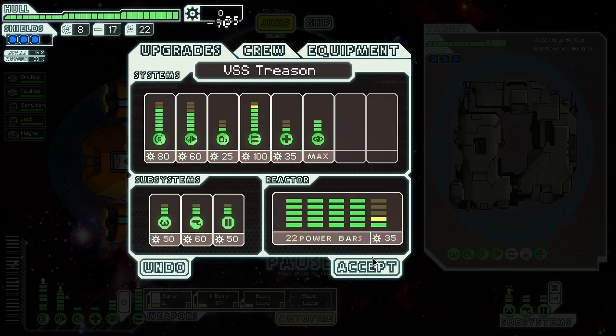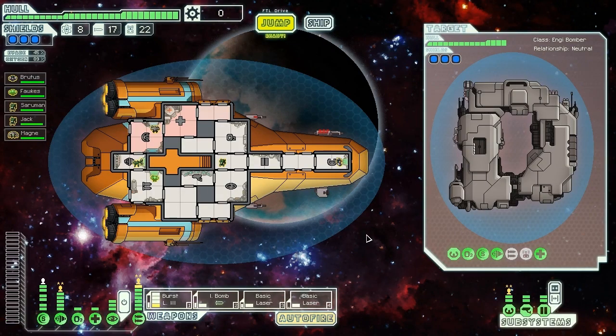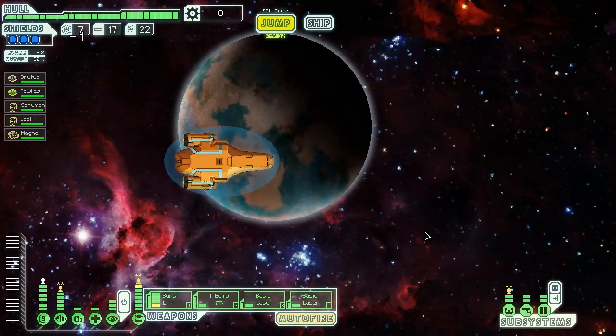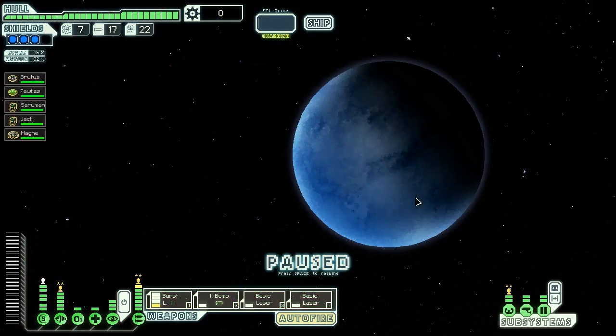Now we can upgrade — bam! Weapons one more time. We get another basic laser online. Fantastic. Now we have a pretty nice arsenal, a good cloak, good shields. One more shield there would be nice, but I'm not sure if we can quite get that leveled up in time. Let's see if we can get all these quest beacons too — that might help quite a bit.